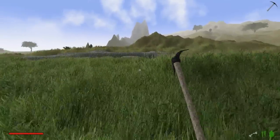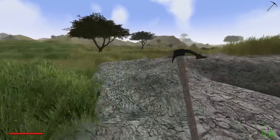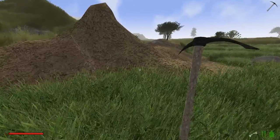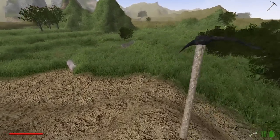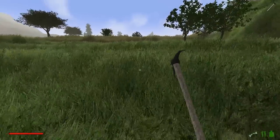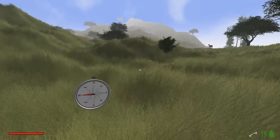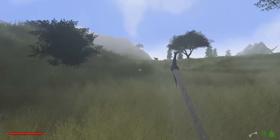Da hinten sind Berge. Das sieht aus wie ein Termitenhügel. Das sieht hier aus wie eine Ecke, die wir selbst geterraformt haben. Oh, ein Schaf - wir wissen nicht, wie viel Wolle wir mal brauchen, wir nehmen es einfach mal mit. Hier waren wir auf jeden Fall schon und hier hinten ist neues Biom. Gucken wir mal kurz auf den Kompass - da geht es nach Hause. Wir gehen mal ungefähr so hier lang.